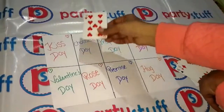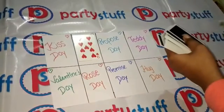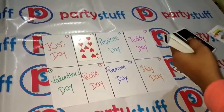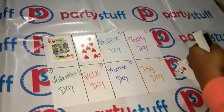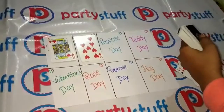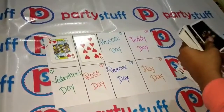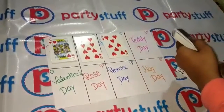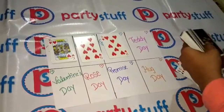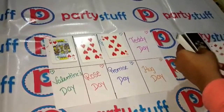9 is my Chocolate Day. We are only playing with hearts. 8 is Promise Day. We found a 13 — which day is that? 5 is nothing.